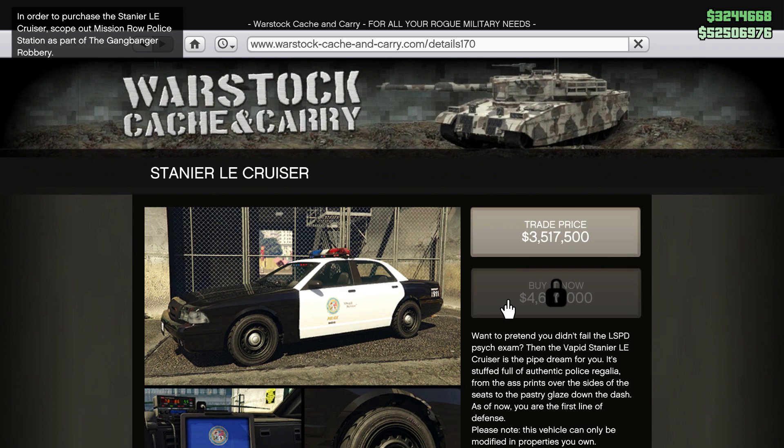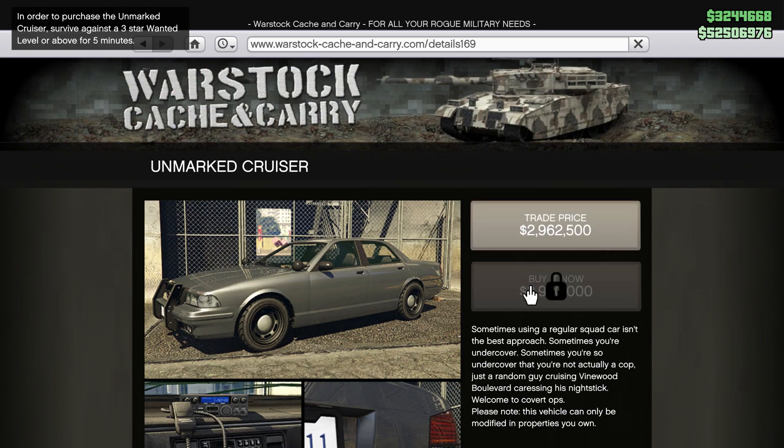The next police car is an undercover police car called the Unmarked Cruiser. In order to unlock this car you need to survive against a three-star wanted level or above for five minutes. It's pretty easy — you should be able to do this while doing the scope out mission, or you can do it in free roam if you want.